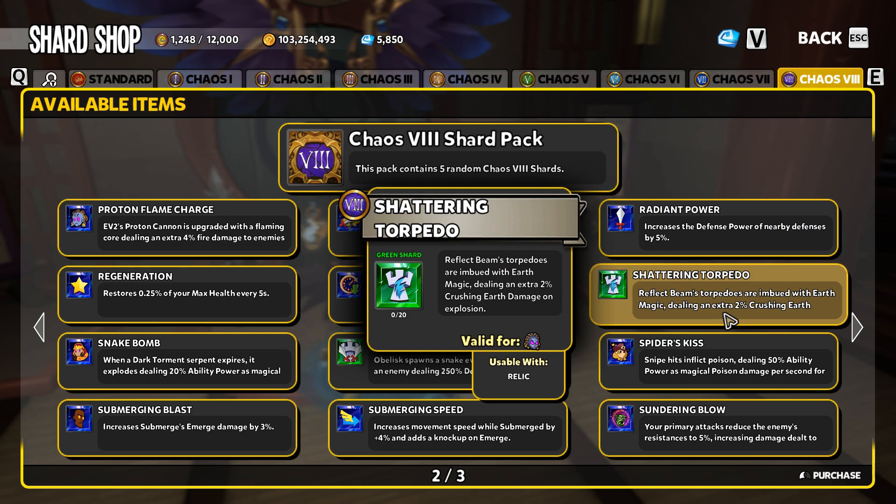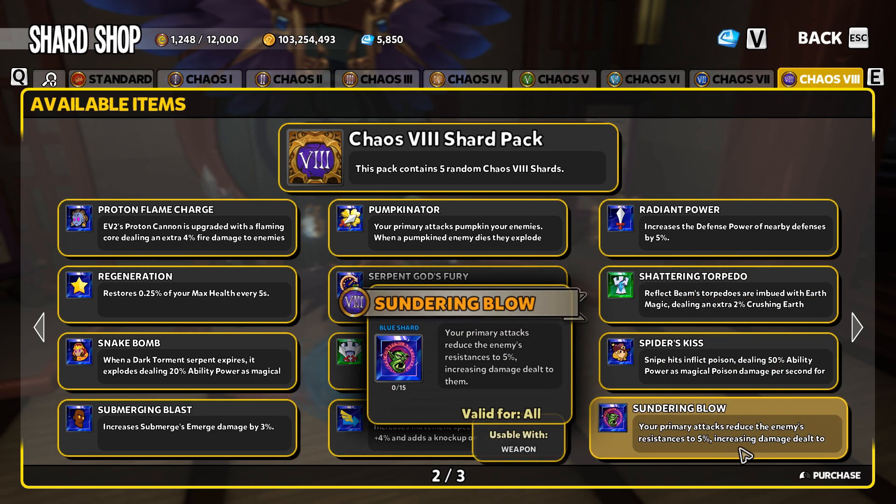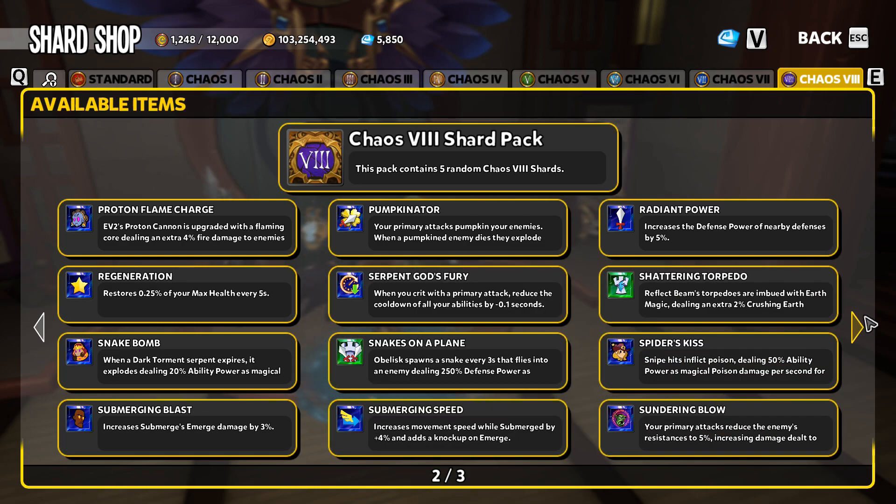Shattering Torpedo by itself is not a remarkable shard, however if you're going for the reflect beam petrify build, Shattering Torpedo is indeed what you're going to want to use. Spider's Kiss is a little bit underwhelming, and Sundering Blow is another one that could be very good on any melee hero — so if you're playing melee, Sundering Blow could be a good shard for you.